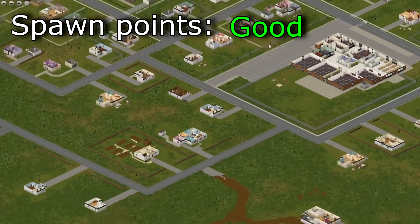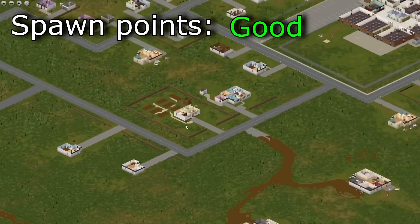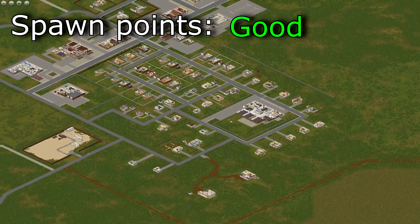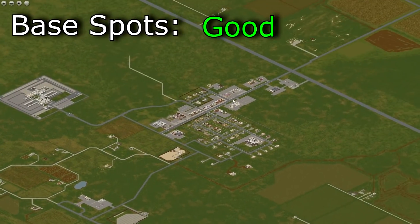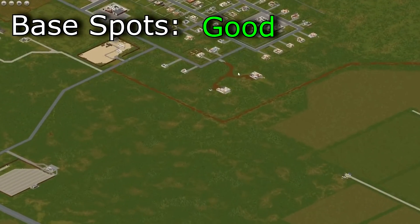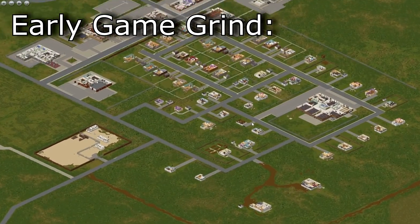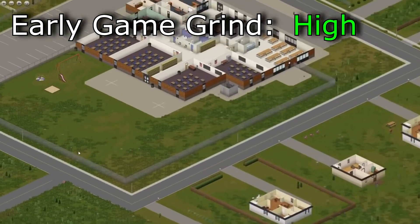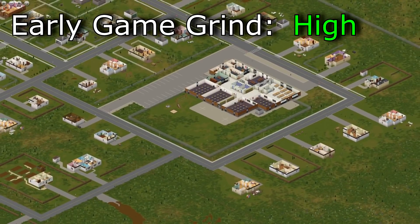Spawn points are good. All spawn points you get are pretty much great. There is only one house that has nothing in it. Mostly you spawn safe with loot nearby so you can loot a lot of good houses. Base spots are good — there's a gated community, farms around Rosewood and mansions to the southeast. Early game grind potential: high. The school is accessible from all spawn points pretty much and it has a fence you can jump, so it's safe to loot. A lot of books there and you can grind up all of your skills easily.